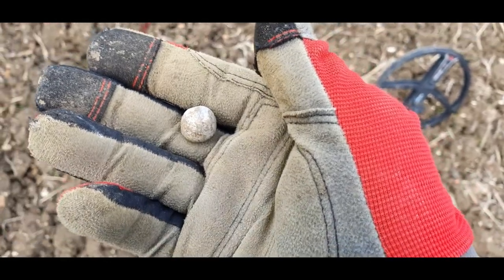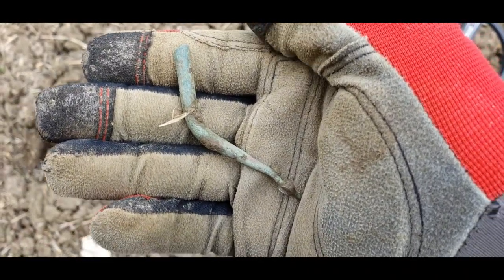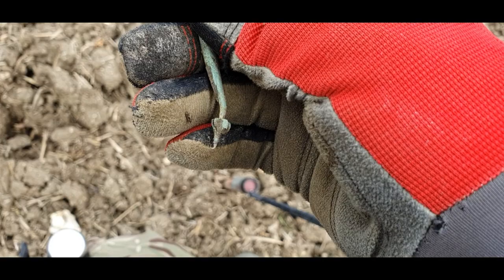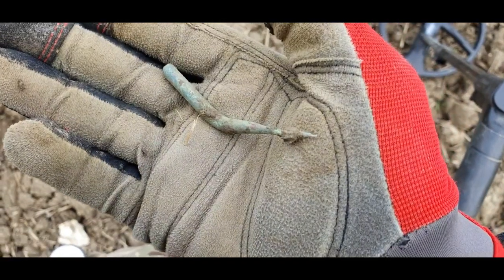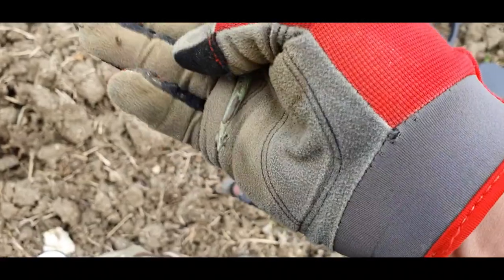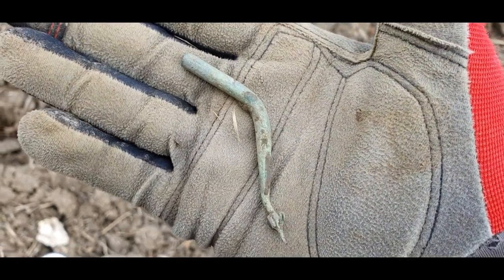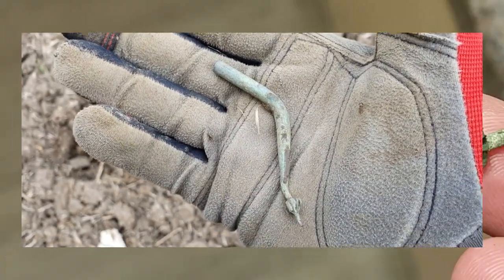Just got this one - I got quite excited for a second, I thought it might have been part of a Roman brooch. It's got what looked like a catch plate at the bottom, but then it's got this really sharp point at the bottom there. I don't remember brooches having that on them. It's got like a hook at the bottom - I don't think any brooches I've seen before have that on them. I'm not sure, could be wrong, but I don't think it is. I'm on my way back to the car now.